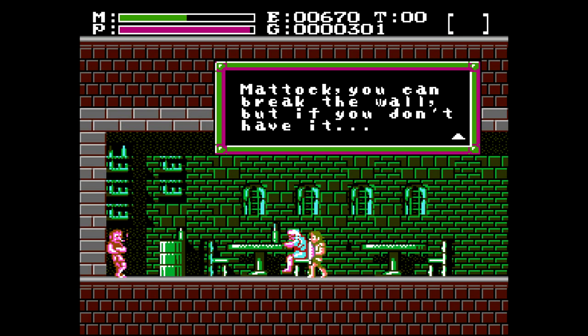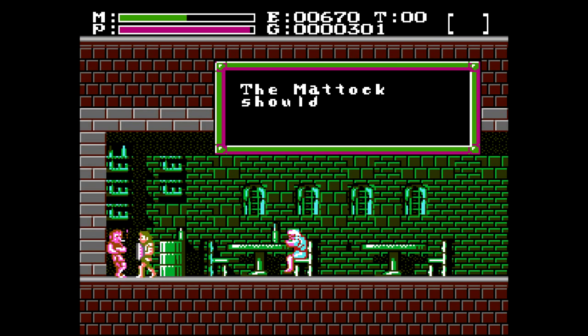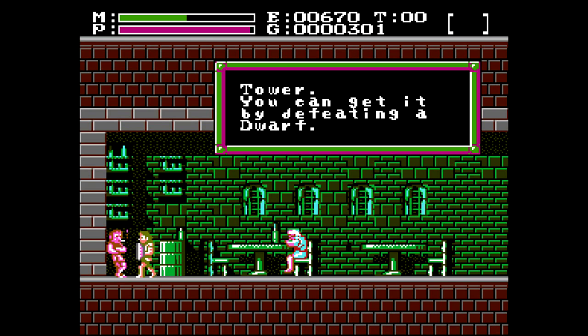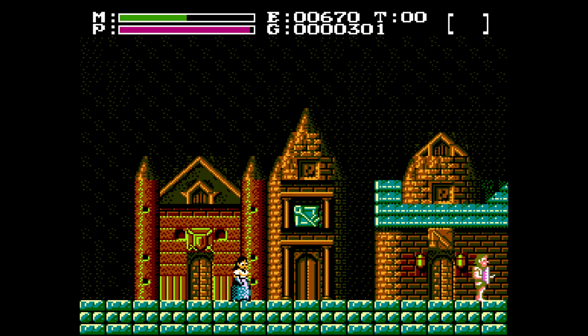If you go east of the town far enough, you'll run into a wall there — my greatest foe! And the only way to get past it is to get a Matak. You gotta get a Matak in the tower, which is full of dwarves. Apparently 'dwarfs' is grammatically correct, but I always spelled it 'dwarves,' like the Tolkien spelling.